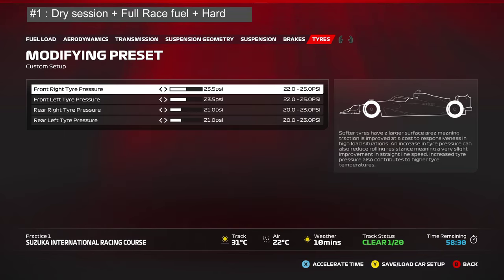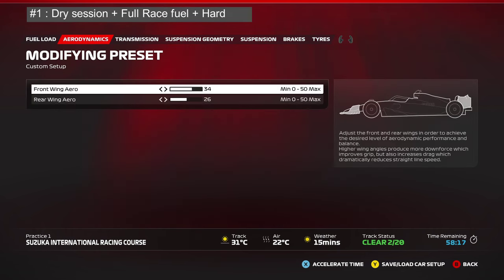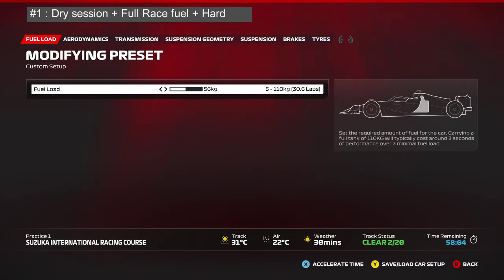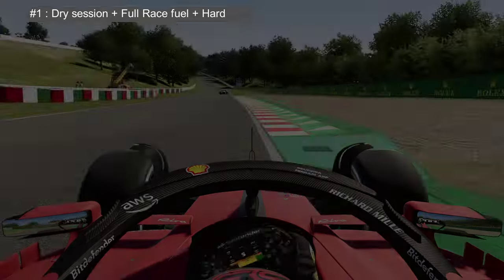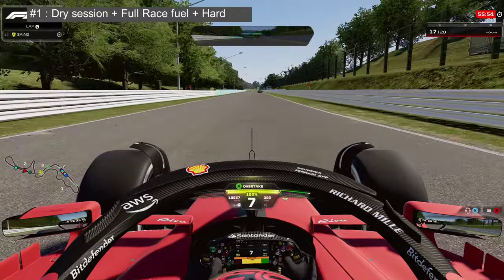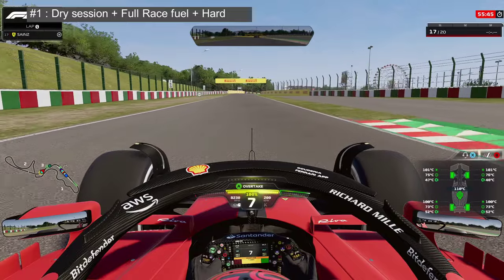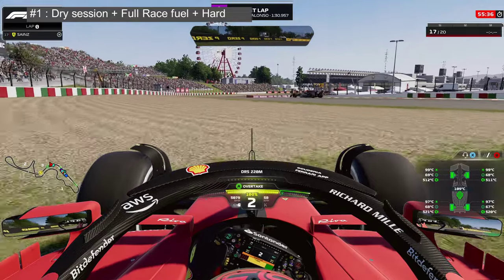As a starting point for tire pressure: 23.5 PSI on the front — that's 15 clicks — and 21.0 PSI on the rear — that's 10 clicks. This is just a starting baseline, not the final pressure. You can check my setup guides or Discord setup bot for recommended starting pressures. Now go out on track with the hard tires. The C1 tires in Japan have an operating range of 100 to 110 degrees Celsius. Do a five to ten lap race simulation and make sure they stay within that range.